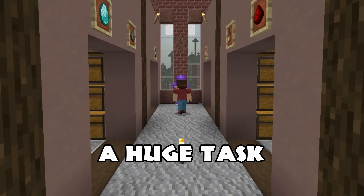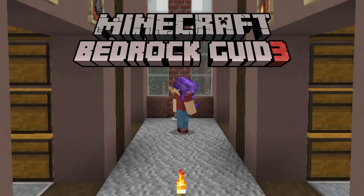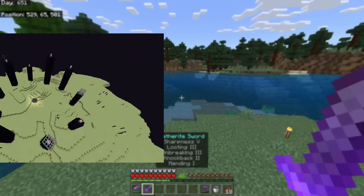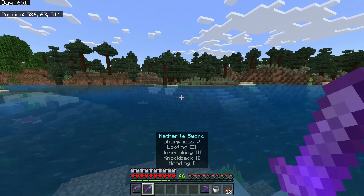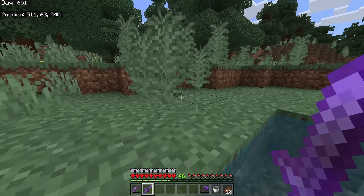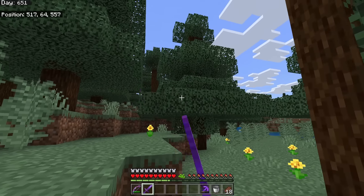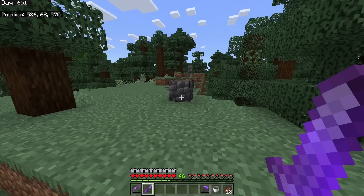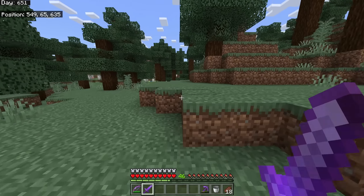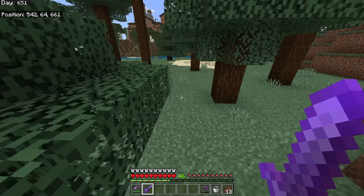Today we are going to take on a huge task - fighting the Ender Dragon. To do that, we need to get to The End, and to get there we need to find a stronghold. Strongholds can typically be found underneath villages, but they're not very common. We need a way to find the stronghold, and there's a portal inside it that requires something special to activate.